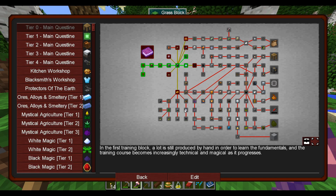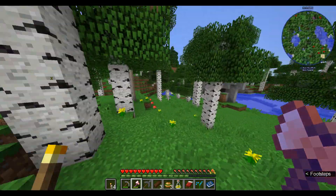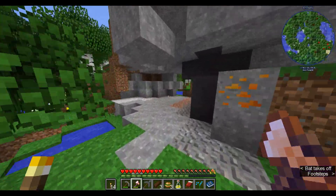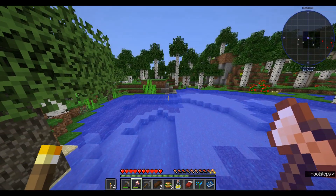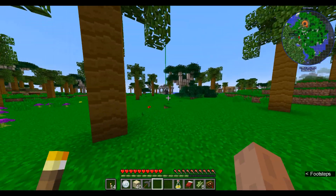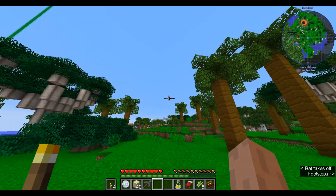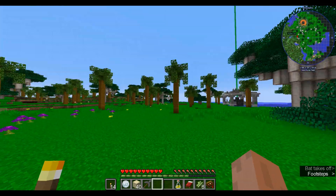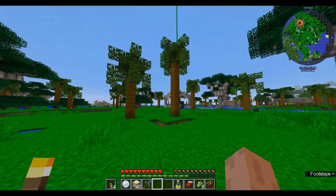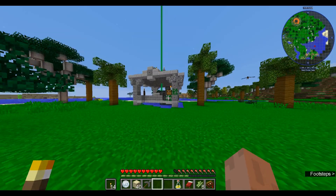The next thing we have to do is find a place to settle down. I'm a big fan of open plains and flat land to build on, so let's go find some of that. This place here looks like it'll do - there's some water, some palm trees that look like coconut trees, and I can see what looks like a griffin. I hope it doesn't try to eat me. That direction looks like an Applied Energistics asteroid, and there's a green beacon-like beam I'm very curious about.